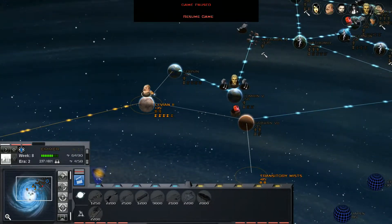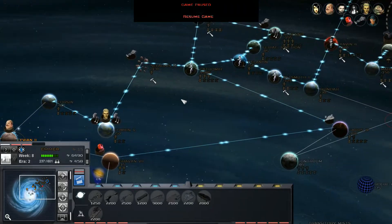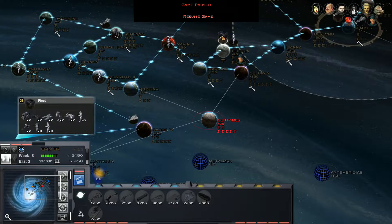Over here we've actually got our faction leader, Zing, and his fleet. Not the most massive fleet, but of course it does contain a Super Star Destroyer. Our ground forces are building up in several locations. We've got quite a large army over here, and we've got another large army over here.